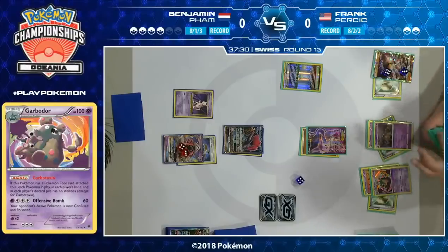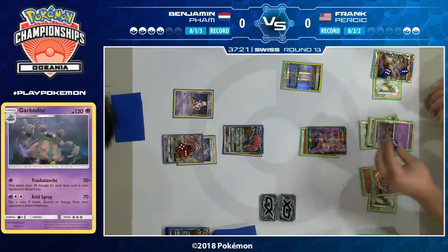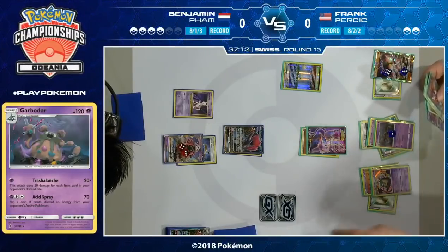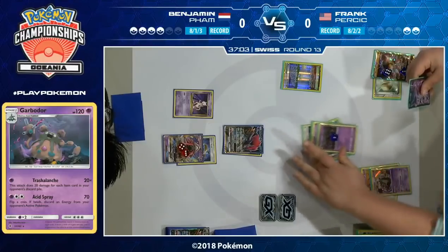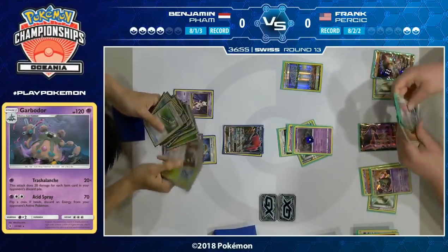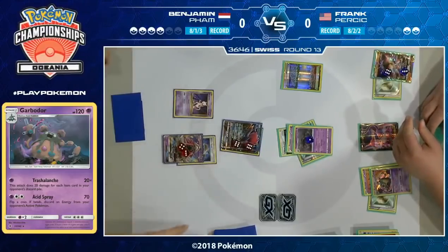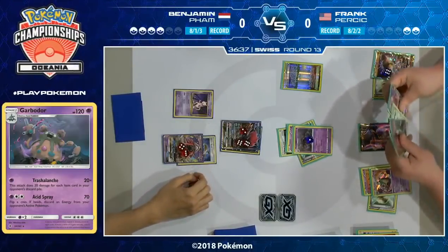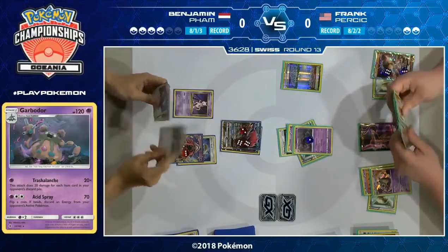Maybe the Trash-O-Lanch will be able to help instead — it's a card we haven't seen for a while. The Drampa Garbodor deck pairing Drampa GX with Garbodor was very popular a while ago, but then all these fighting decks came in and it dropped off the radar. Now we see back again this Trash-O-Lanch Garbodor that really punishes your opponent for playing a lot of item cards — and a lot of players do play item cards now with Puzzle of Times and Max Elixirs. It's a surprising inclusion back into this deck. Frank does have Rainbow Energy available — that's what he needs to use Trash-O-Lanch. Benjamin's going to count how many items have been used: some Puzzles, Field Blowers, Ultra Balls. The total is eight, so we'll see some damage, but not enough for the knockout.